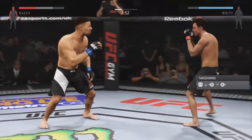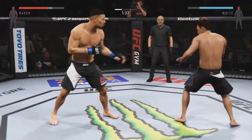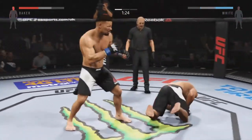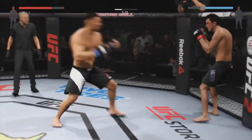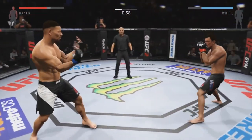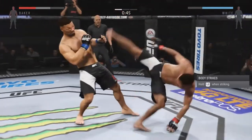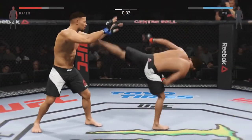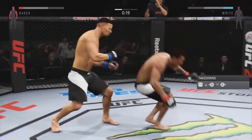Swing and a miss. He blocks the punch and goes up top with the kick. That hurt him. He's on his feet. Flying knee, flying knee — just missed. He did a nice job blocking the head kick. Strong jab by White. Great job blocking that. Assassin with a solid one-two. Big shot.